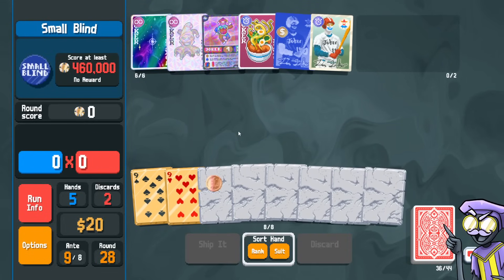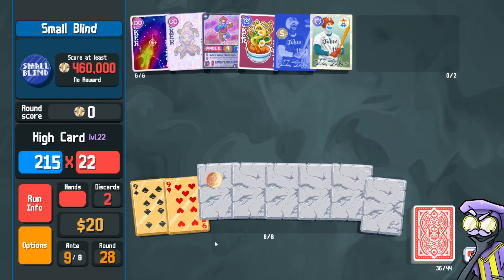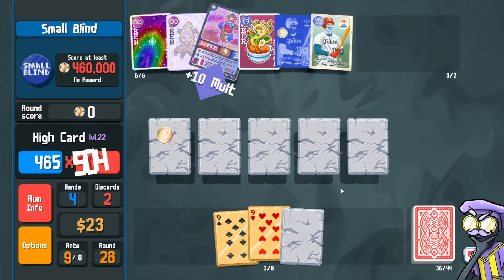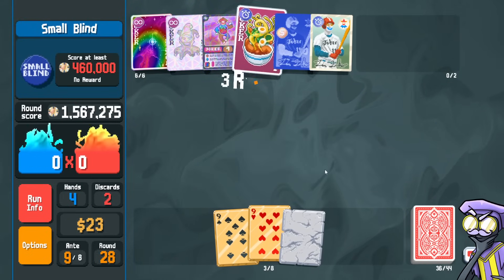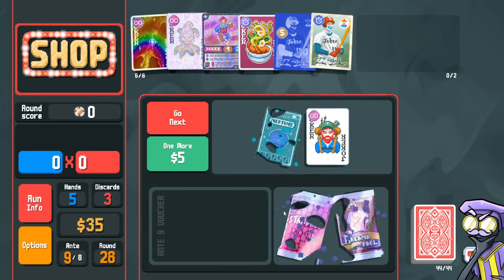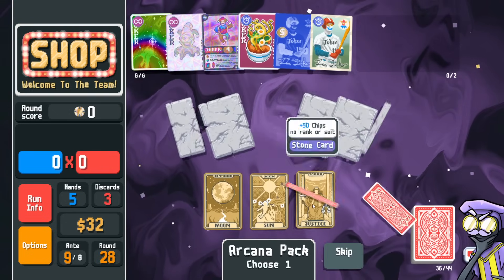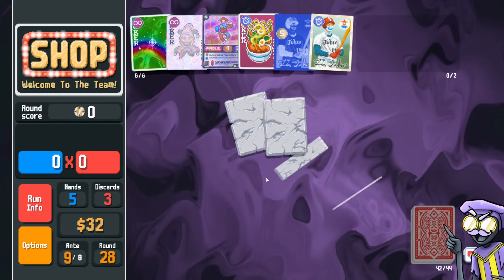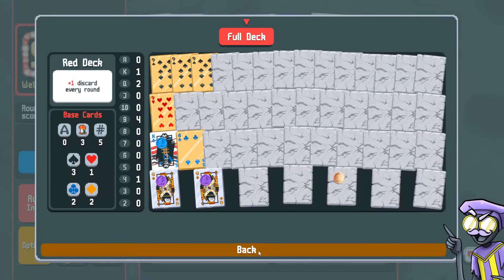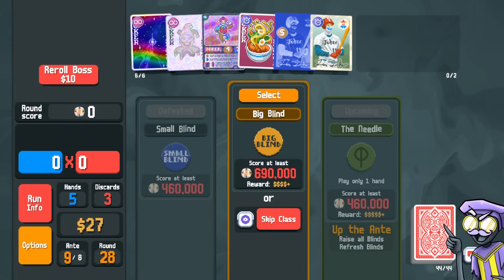So here we can snap off a nine and play the gold seal here. Go next. Arcana — arcana for justice, nope. We could go one more. We could go standard pack. Magician — nope, go next.